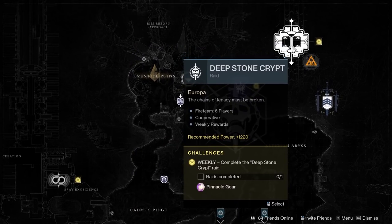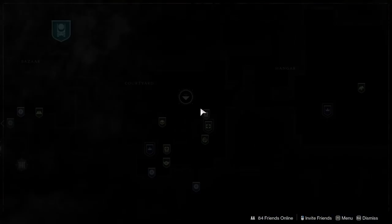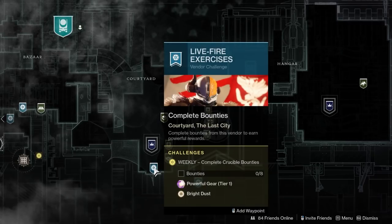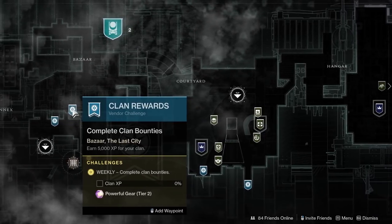You want to do your powerful rewards before your pinnacles unless the item level of your highest level armor pieces and weapons are about equal, in which case you should do a pinnacle in order to get the biggest boost possible. I would just recommend doing all of your powerfuls and then your pinnacles.